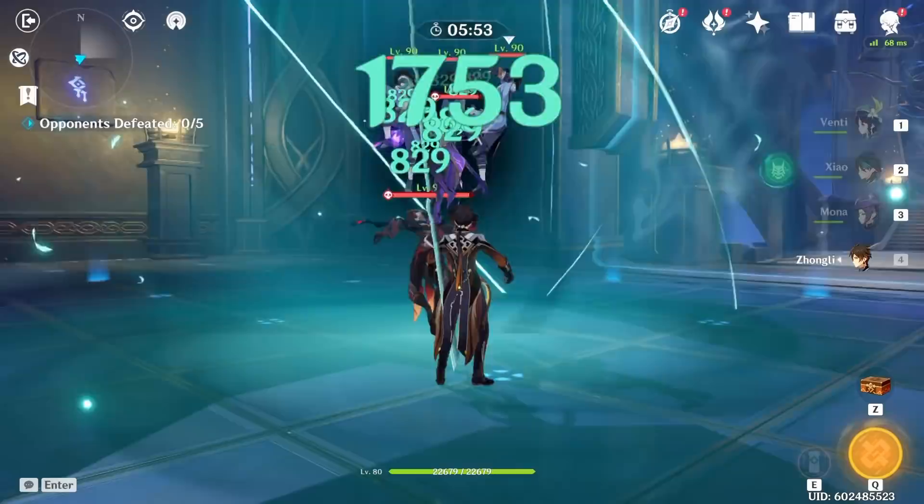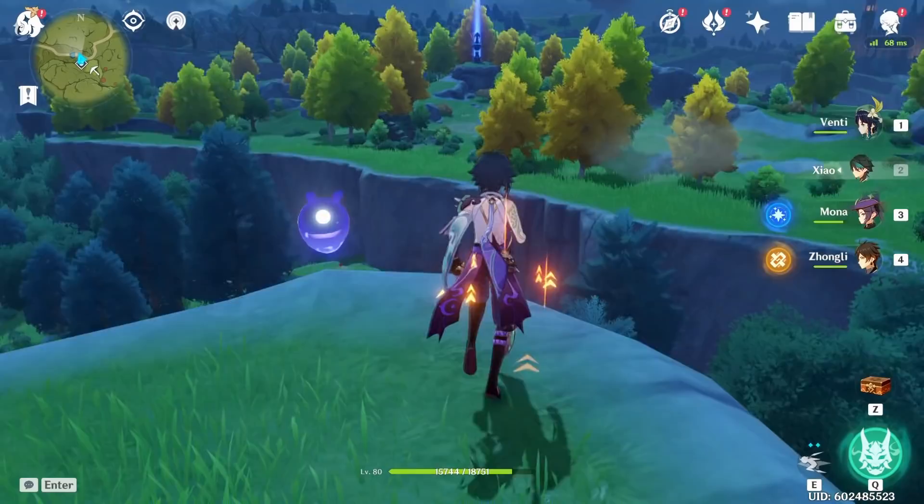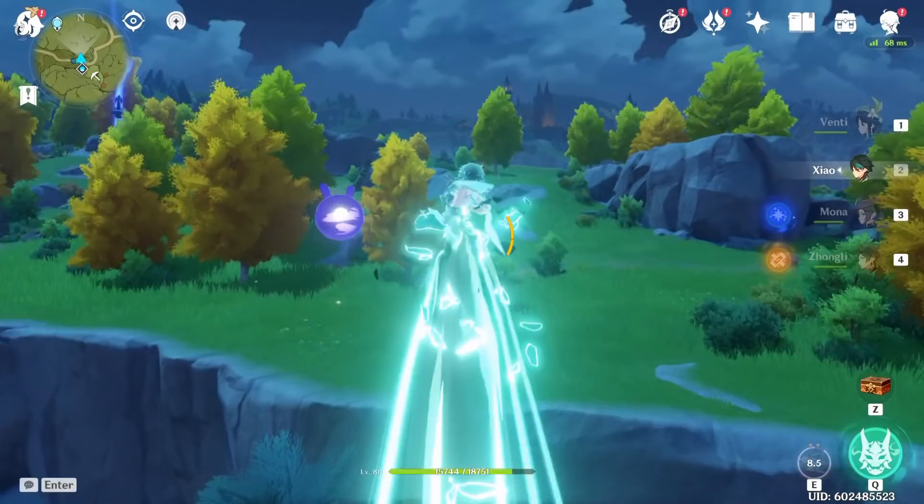Xiao is able to cross giant stretches of land just by spamming his E ability for massive horizontal momentum. He's also able to jump up with his ult super high and scale things.